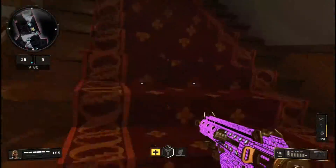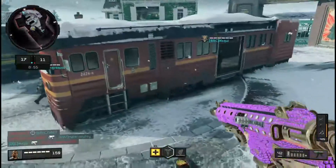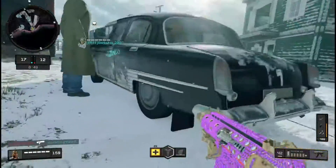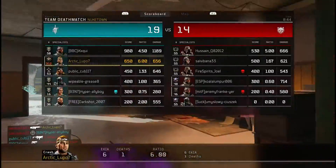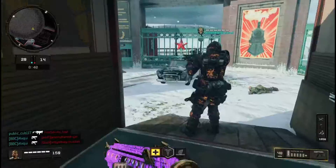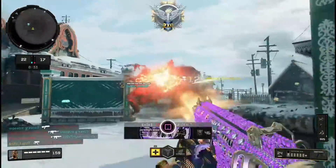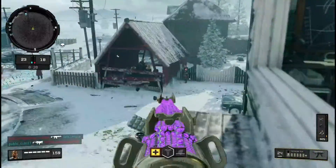Assault pack right here. Oh, fuck — Clearly Imperial. I'm going to roll with Rapid Fire. Oh, that one's over.